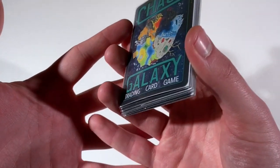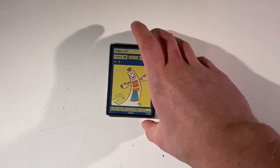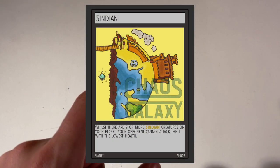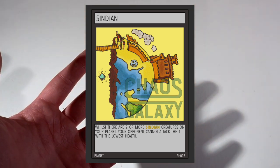So I'll get on with the Syndian list for Set 4. The planet Syndian is the heaven planet in the galaxy and its play style is all about harmony and unity like heaven. You're going to be using lots of cards that will be on your planet, not too many in your hand or killed or in your galaxy. You want as many cards out as possible all working in harmony with each other. The planet ability reads: whilst you have more than one zoned Syndian creature, your opponent cannot attack the one with the lowest health. So like the strong protecting the weak — that's how the planet plays.